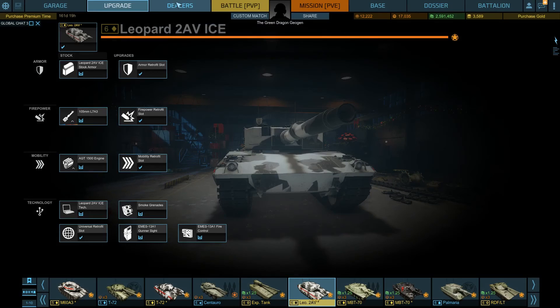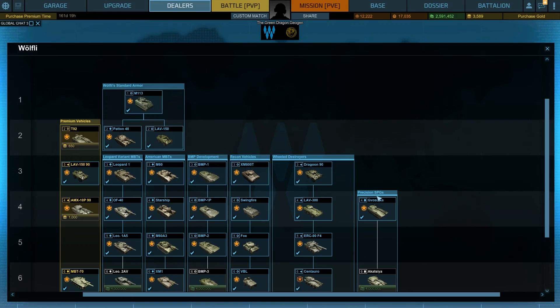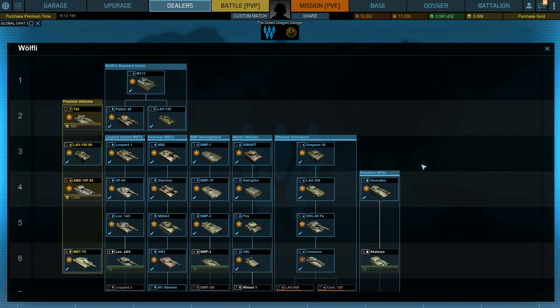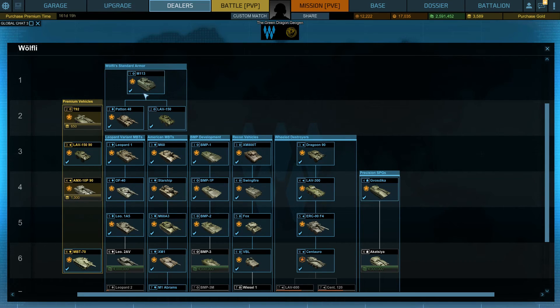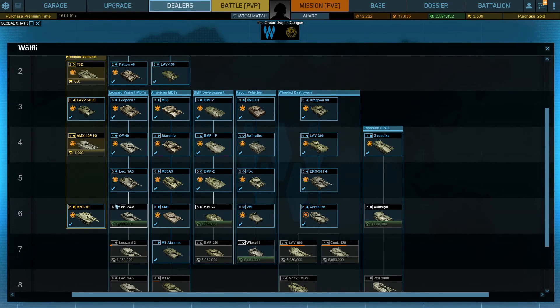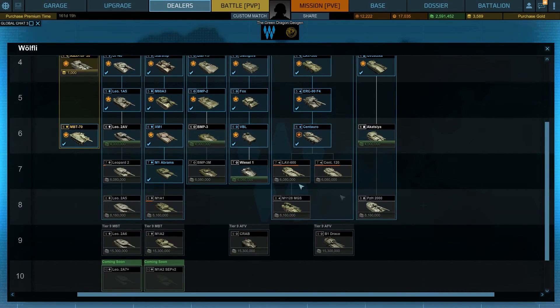Anyway, I just wanted to pop into the garage to show you what I've got unlocked and what I have to purchase. If you wanted to see specific gameplay, you can take a look here — pause the video now. This is what I have: all the tier 1s, both tier 2s, all tier 3s, tier 4s, tier 5s, and three of the tier 6s. I have all the other tier 6s unlocked but no money for them, and the M1 Abrams. I haven't got any of the vehicles down here and I'm working on the LAV and the Centauro 120.